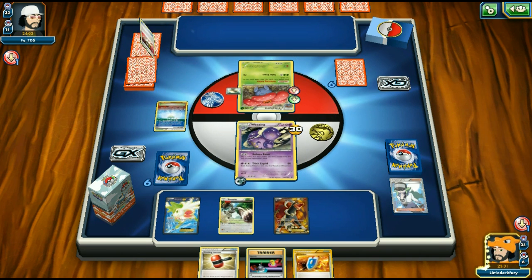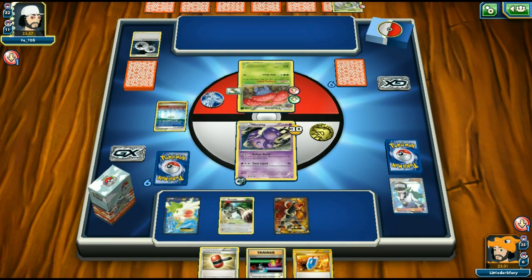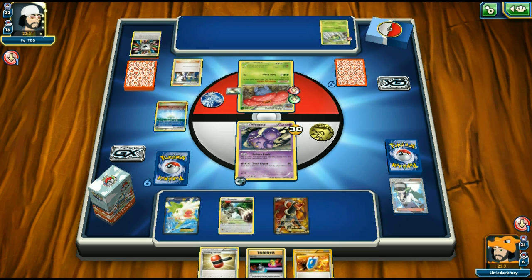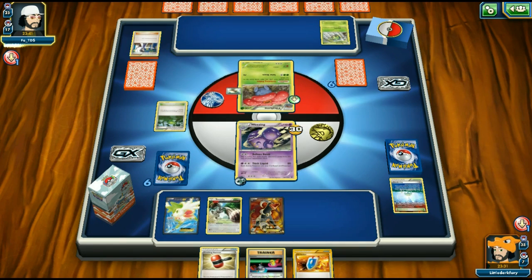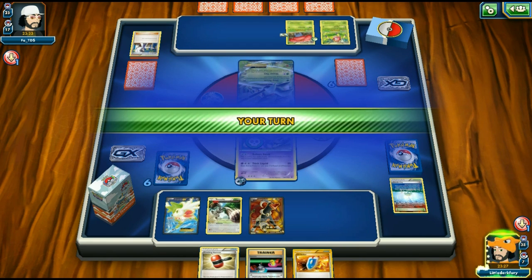Opponent plays Spinarak and Aromatisse but discards Rainbow Energy and Grass Energy off a Sycamore. We're in top-deck mode though. The second Parallel City gets discarded — we have another in the deck. Opponent plays Sceptile but retreats into it without energy, so it gets poisoned. We go for Balloon Bomb again — double heads again! More energy discarded.